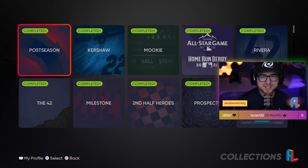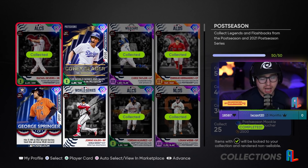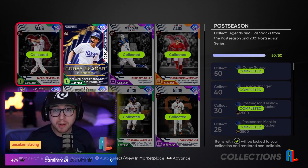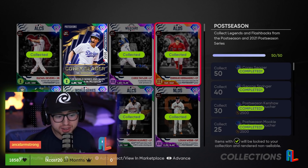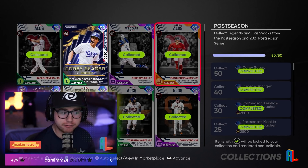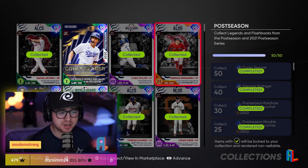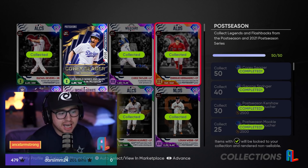Let's come over to our collections tab and look at Legends and Flashbacks to break down what we could be needing. Starting with Postseason cards — there are a lot of postseason cards in the game with all the 2021 postseason cards being eligible. We needed 30 for Kershaw, which was 97% of the postseason cards available. With 64 postseason cards now in the game, that extrapolates out to 62, which I'd round down to 60 as a nice even number.